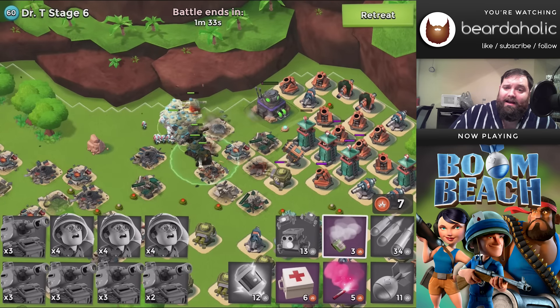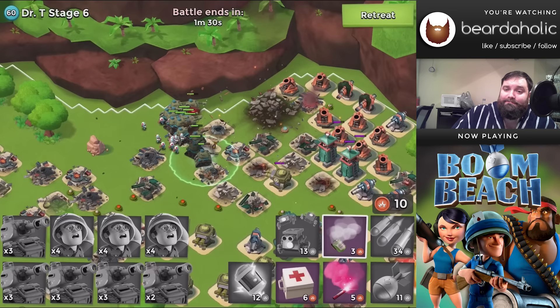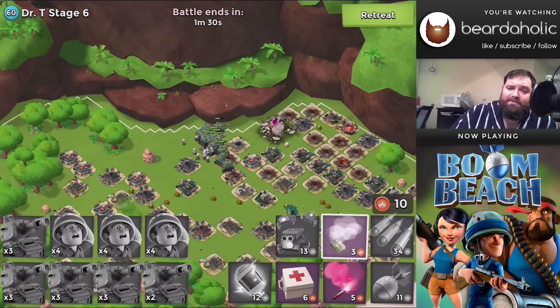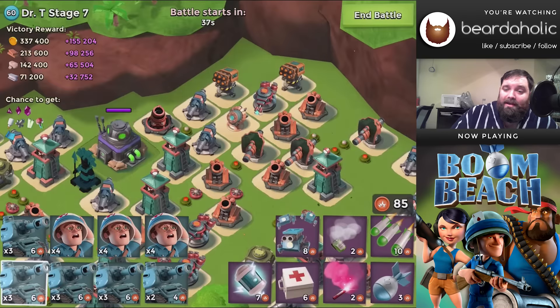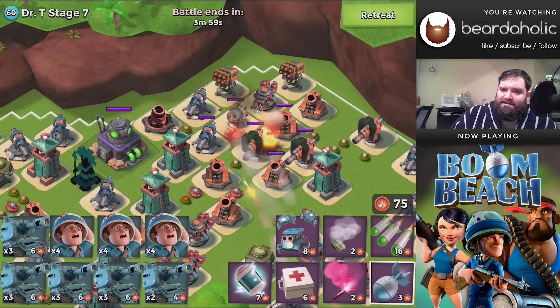As long as your tanks are grouped up, nothing horrible is going to happen. You may lose one or two more based on level. That one boom cannon I lost early on was against a stupid cannon because I wasn't paying attention. Anyway, stage seven has a little cluster of cannons, shock launchers, boom cannons, and all these things.